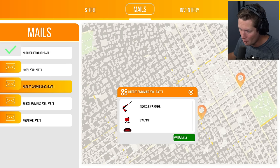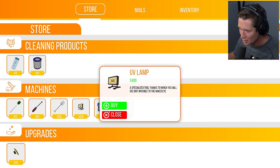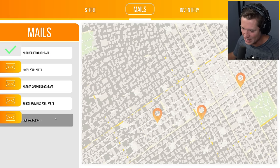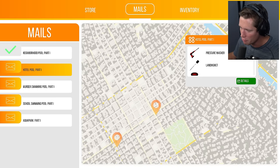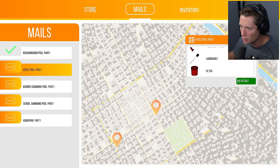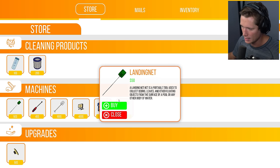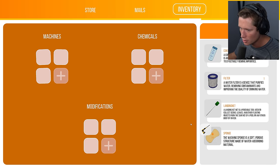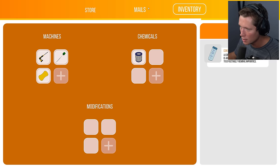Next jobs available: hotel pool murder — needs a pressure washer, UV lamp, and filter. UV lamp costs 400 bucks, can't afford that yet. School swimming pool is going to be nasty. Aqua park also available. We can get an underwater vacuum too. For the school pool we need a pressure washer, landing net, and filter — buying the filter for 20 bucks and the landing net, a pool skimmer.